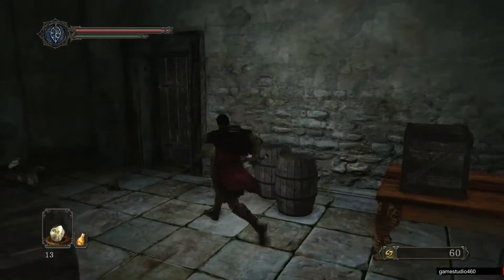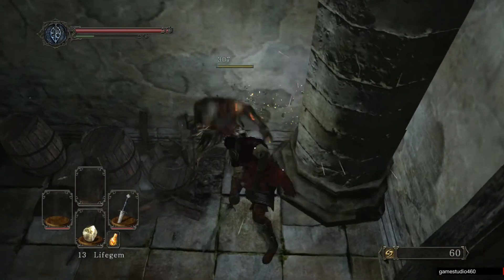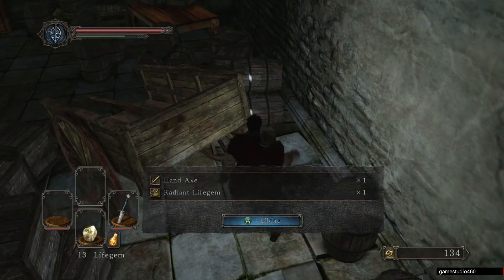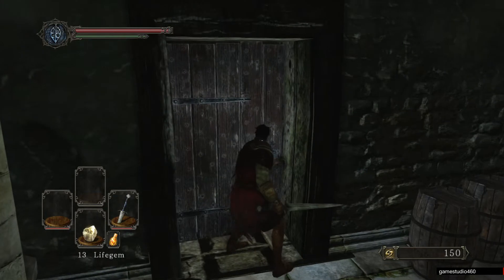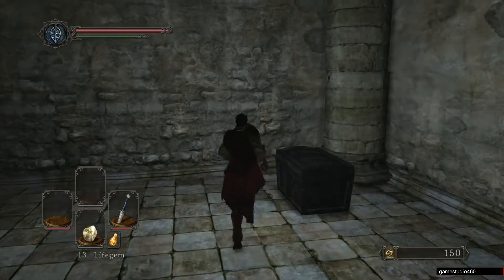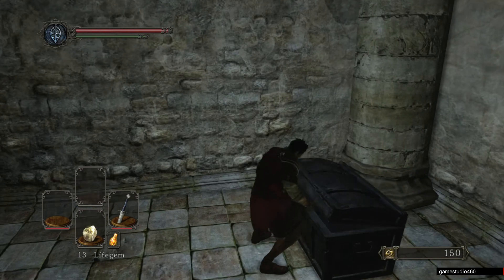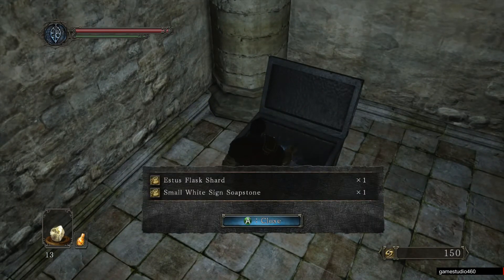Once you get in here, you'll see this dead guy right here — not really dead — so I'm just going to go beat him up. And the next door, there will be nothing else in there, just the loot that you'll need. And in there there will be the white soapstone. Oh, and the small white sign soapstone — there it is.